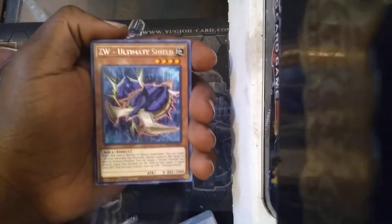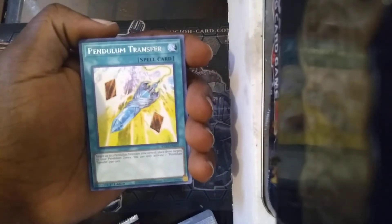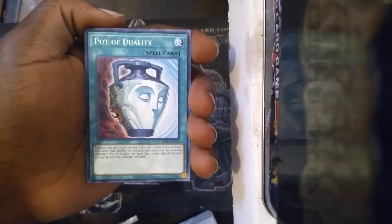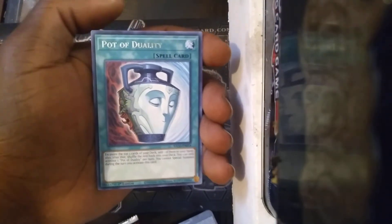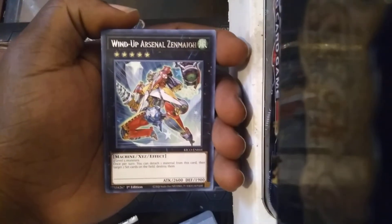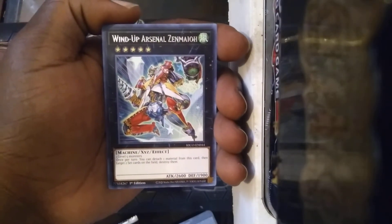Got Gravekeeper Spy. Utopia Rearray for Utopia, some more Utopia support. Pendulum Transfer. I like how those Pendulums got Pot of Duality — that's still a solid card. Wind-Up Arsenal Zenmaioh — never actually seen that monster. Two level five monsters, once per turn you can attach one material from this card and target two set cards on the field and destroy them.